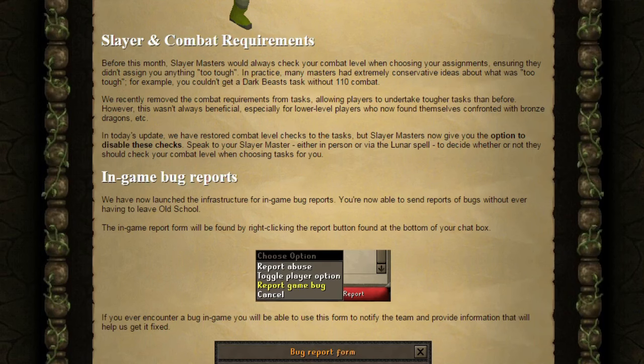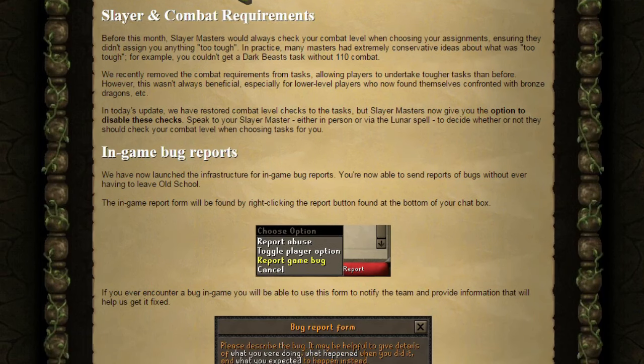Next, Slayer and Combat Requirements. Slayer Masters would always check your combat level when choosing your assignments, ensuring they didn't assign you anything too tough. In practice, many masters had extremely conservative ideas about what was too tough — for example, you couldn't get a Dark Beast task without 110 combat. They recently removed the combat requirements from tasks, allowing players to undertake tougher tasks. However, this wasn't always beneficial, especially for lower level players who found themselves confronted with bronze dragons and other higher level creatures. In today's update, they've restored combat level checks to the tasks, but Slayer Masters now give you the option to disable these checks. Speak to your Slayer Master, either in person or via the Lunar spell, to decide whether or not they should check your combat level when choosing tasks for you.